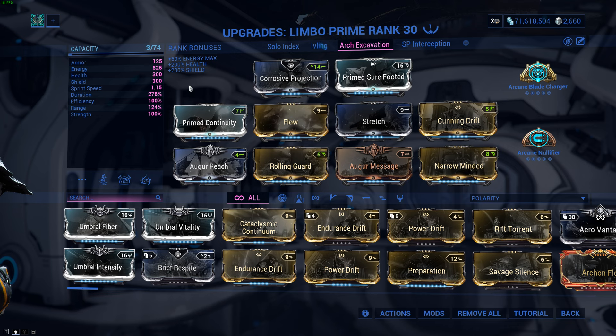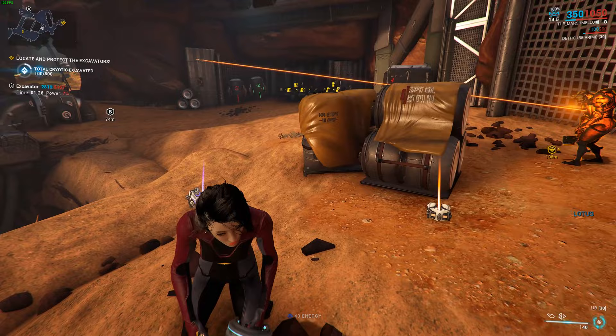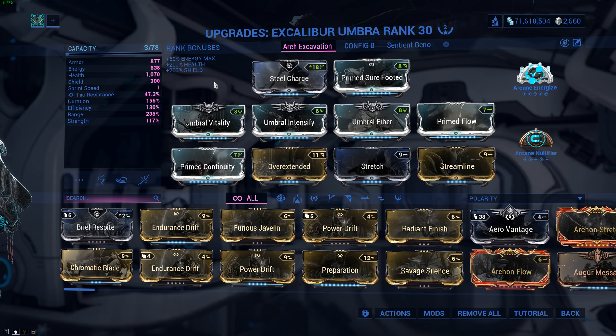For Limbo, I've put on a bit of range and as much duration as I could cram in, with Rolling Guard as a form of backup survivability. You could probably replace that with something else. Keep in mind that Eximus units are no longer affected by Limbo and are gonna feel more than welcome just waltzing right in to pop your excavator. So have a strong weapon like the Latoum to quickly eliminate those. For Excal, the excavator defense strategy is not as clear cut. Radial Blind along with Silence does kind of feel a little redundant, and I've had to spam it just to keep the enemies at bay, so perhaps a Resonator build would do better.